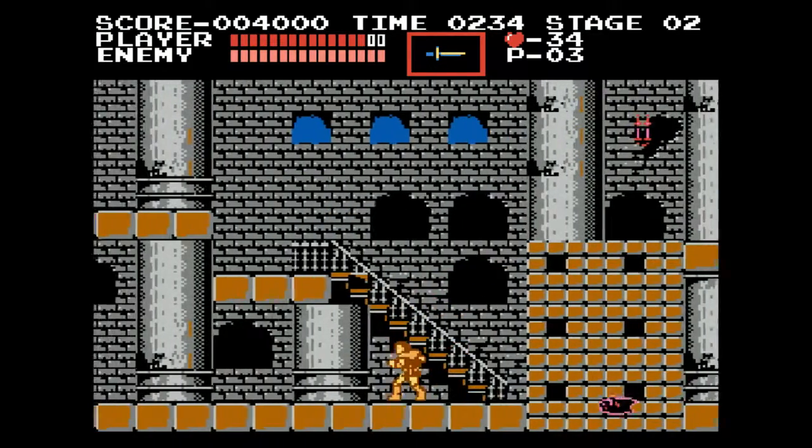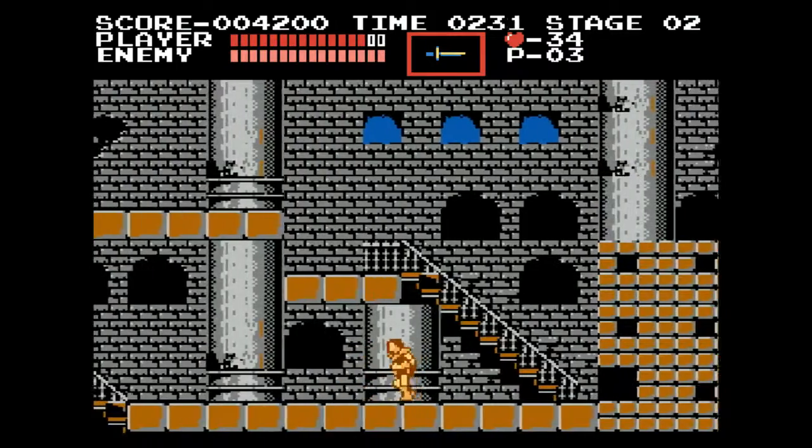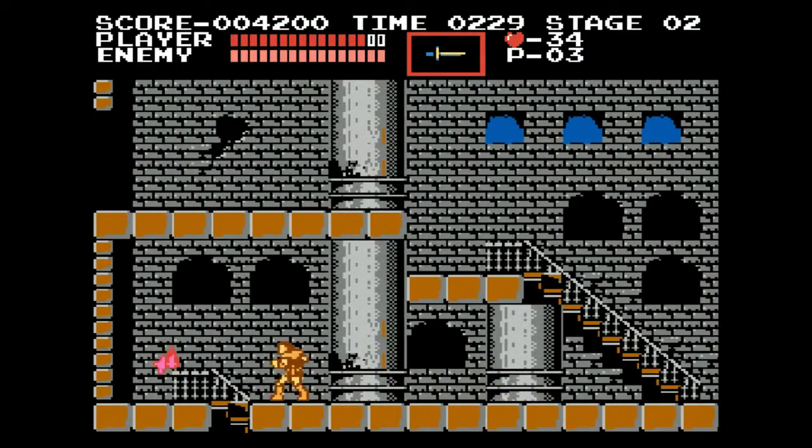Now there's a trick right there. If I jump on that bat, I can actually get knocked onto that platform up there without having to go underground.